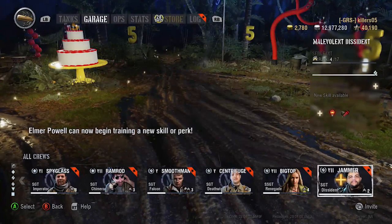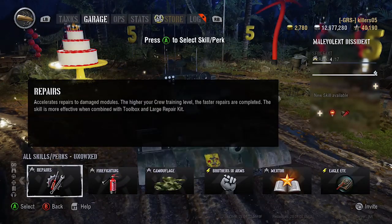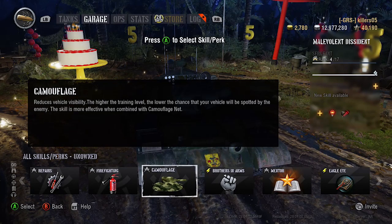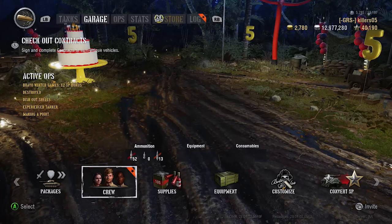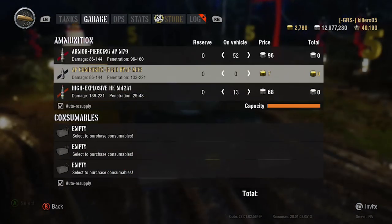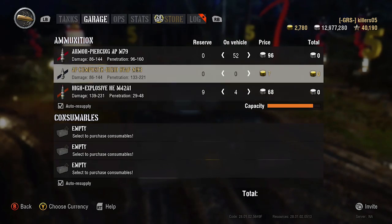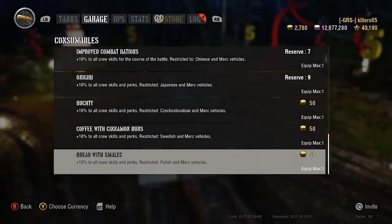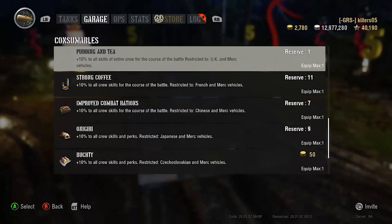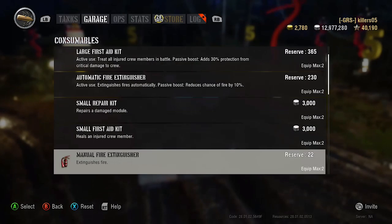Call for Vengeance means somebody gets extra time to shoot you when you're dead. That pretty much says all you need to know about what's going to happen a lot in this tank - you're going to die a lot. You know you've got problems when your tank comes with a perk like that. You're pretty much relying on gold ammo as well, which is ridiculous. After playing this numerous times, if you constantly get tier 9 games, that's all you're going to be firing.